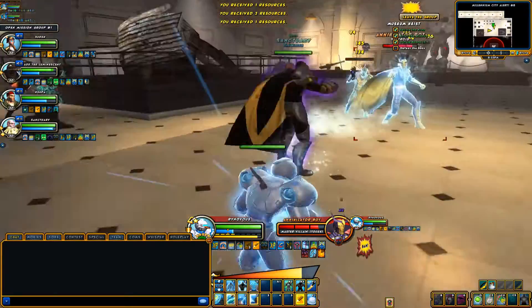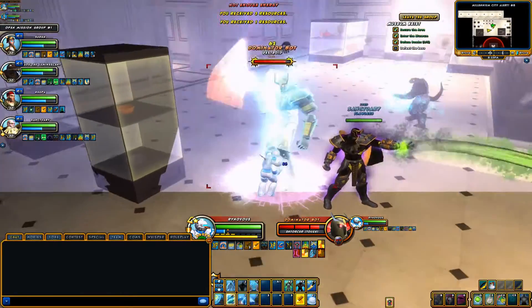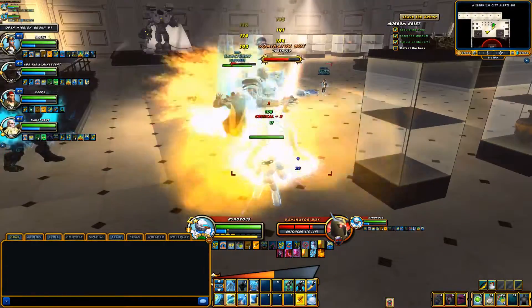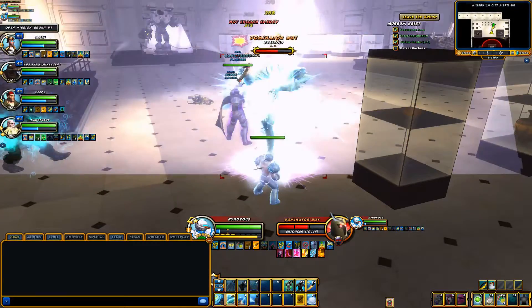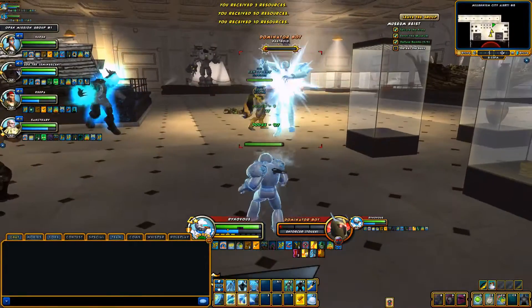As for the Kevin Poe fight, well, you're a tank — you could face tank the whole fight. There's nothing special to say about it; just block his life drain and hit him in the face with Ice Blast. That's it. You might not even need to heal just because you have more than enough health.